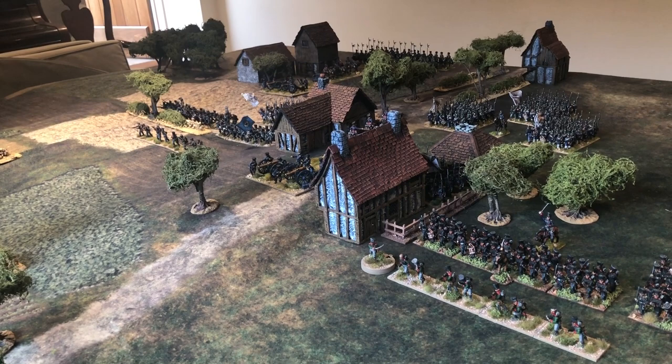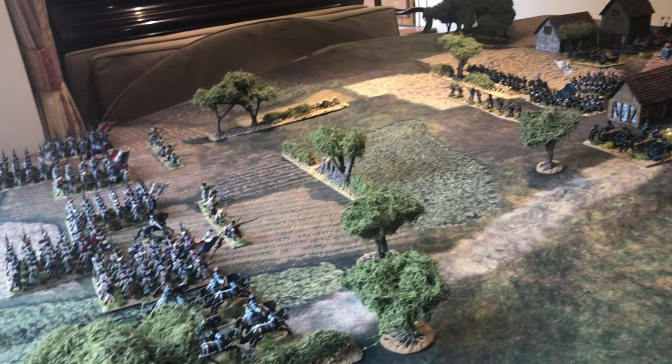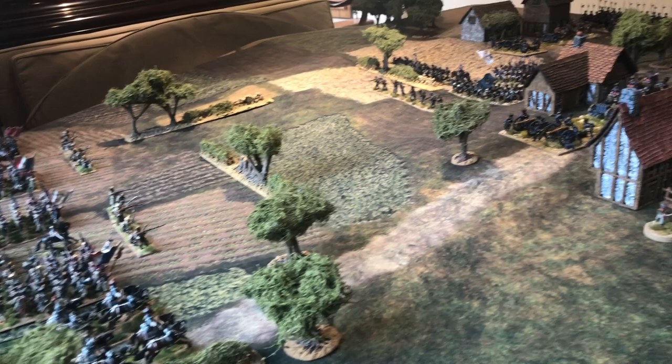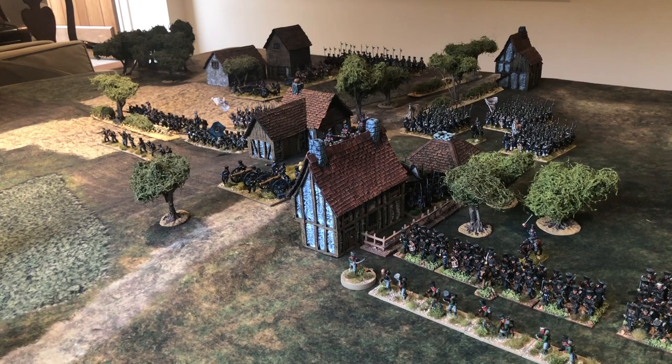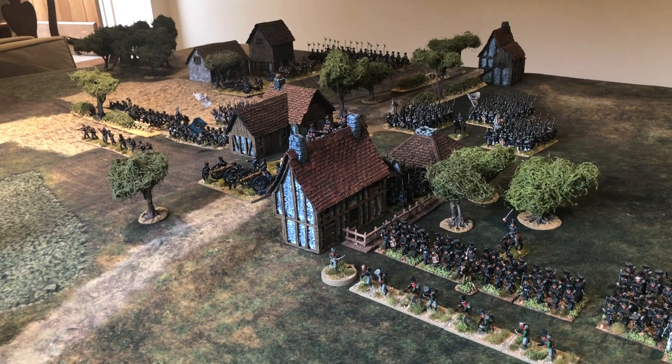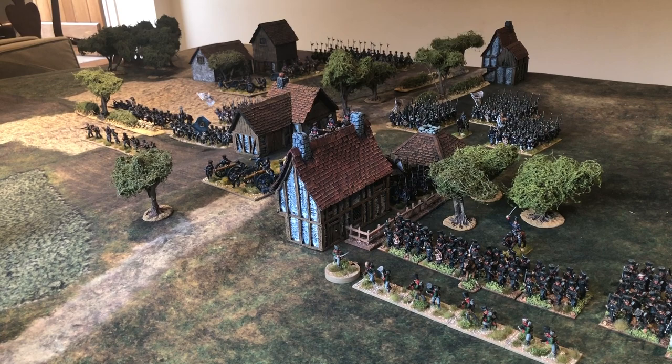14th February 1814, and it's part of the famous Six Days Campaign where Napoleon personally led his French forces in the final attempt to stave off the Allies capturing Paris. It reflects his attempts to defeat General Blücher and the Army of Silesia. We've particularly picked this battle because there's a predominance of Prussian troops rather than Russians in Blücher's force, giving an outing for new Prussian Limbers and Landwehr cavalry units.